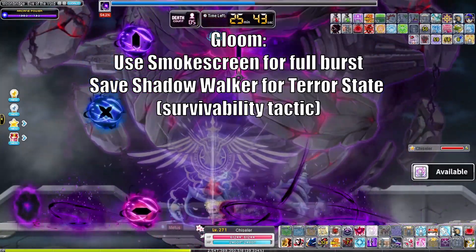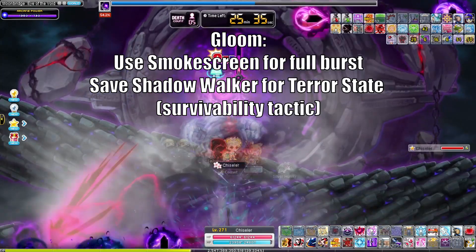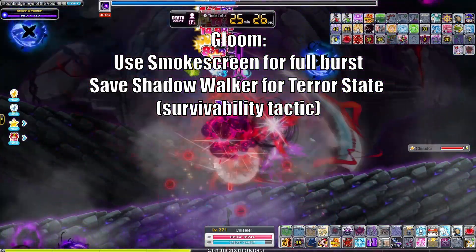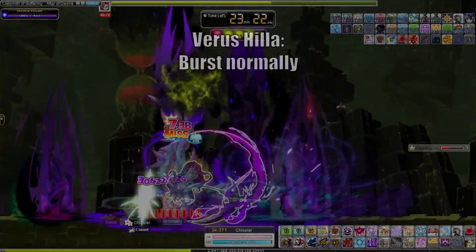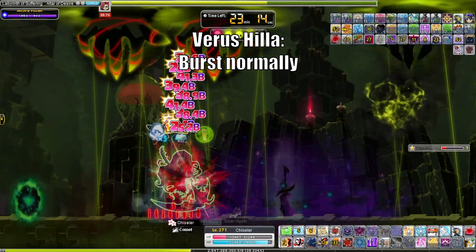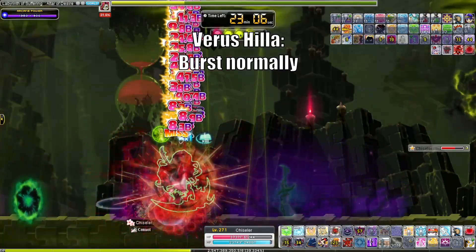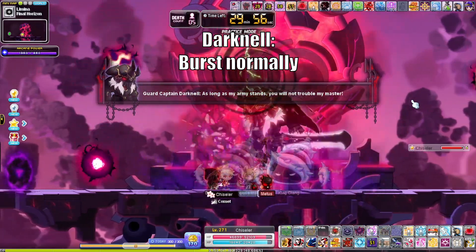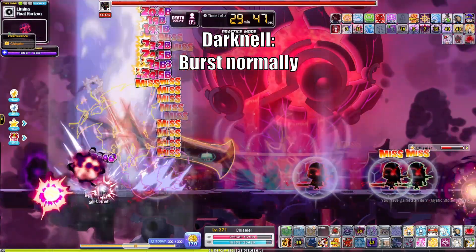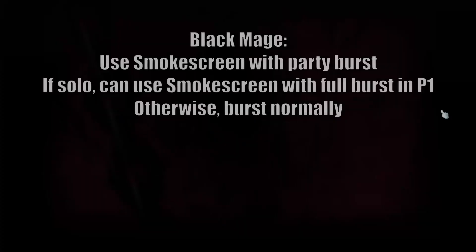For Gloom, use your Smokescreen for full burst. I like to save Slash Shadow Formation and Shadow Walker for Terror State, so I usually avoid partial bursting due to the nature of the fight. My fight is mostly full burst without Shadow Walker, followed by 2 or 3 off bursts instead. For Varus Hilla, burst normally for the whole fight, saving Smokescreen for partial burst. For Darknell, burst normally for the whole fight as well, saving Smokescreen again for the partial burst.